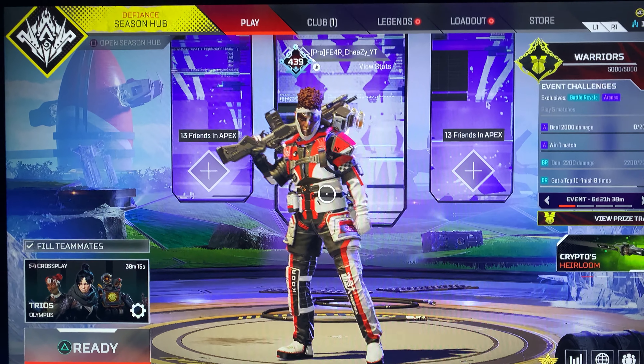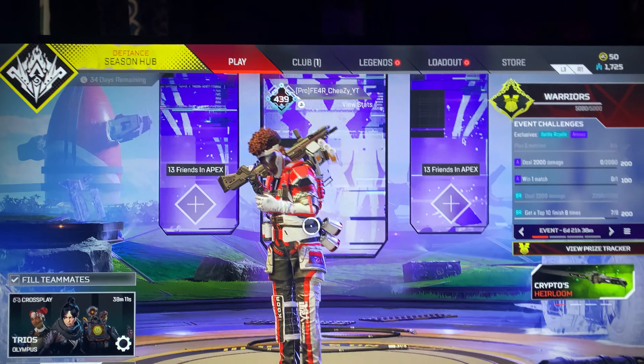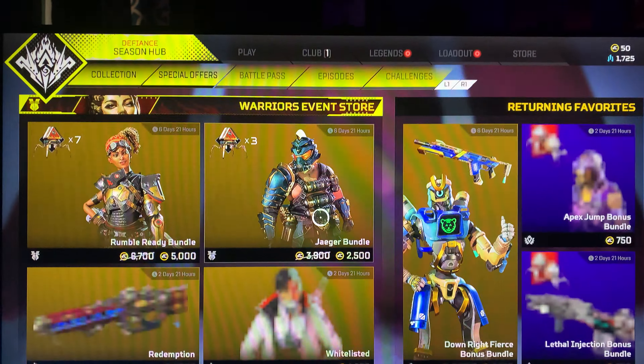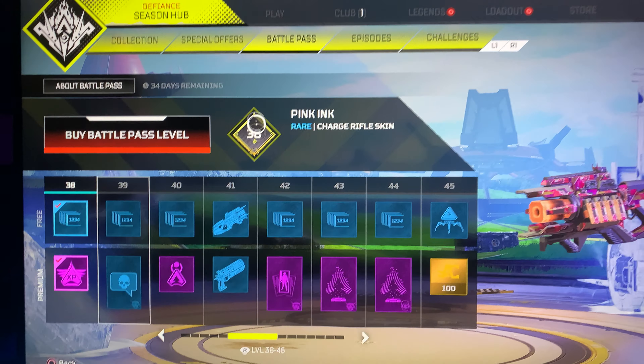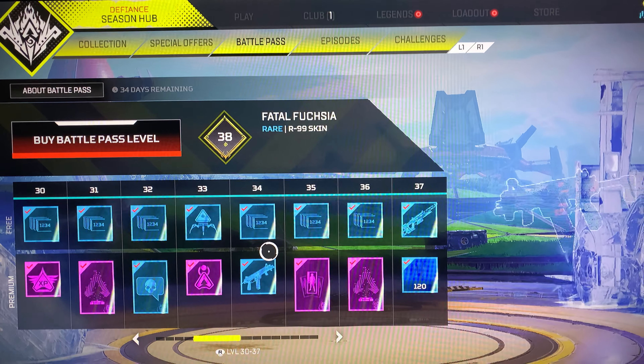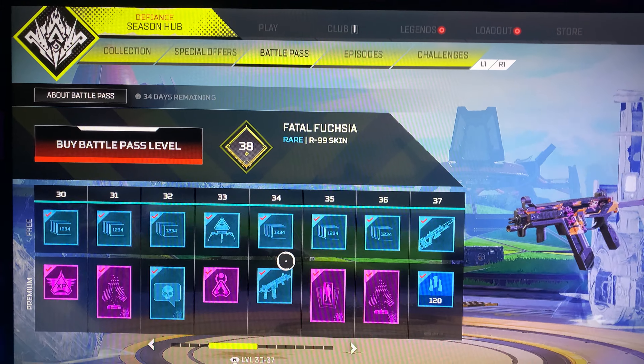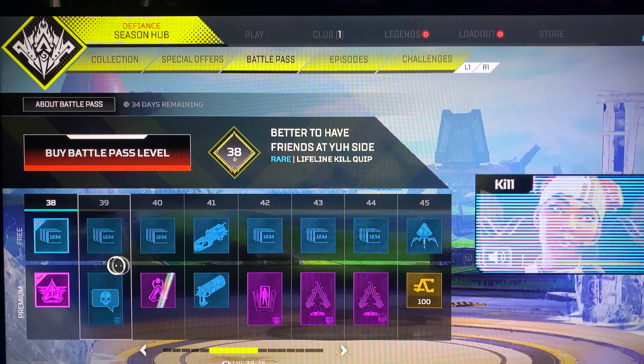The second method is to complete all of your challenges and buy the battle pass. Buying the battle pass unlocks extra challenges, gives extra XP, and you get extra packs. With every pack you open, you have a chance of getting an heirloom, so you want to get as many packs as possible.